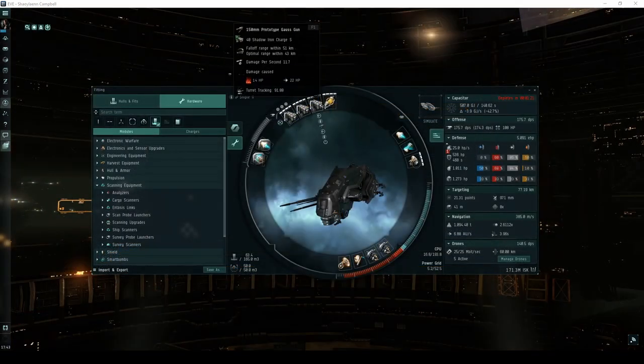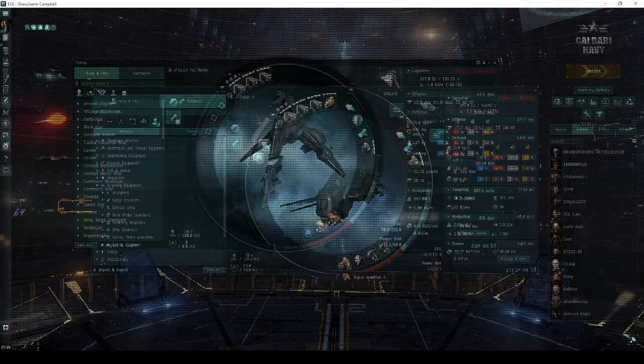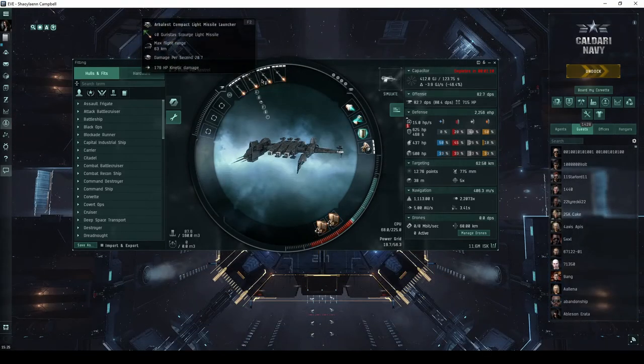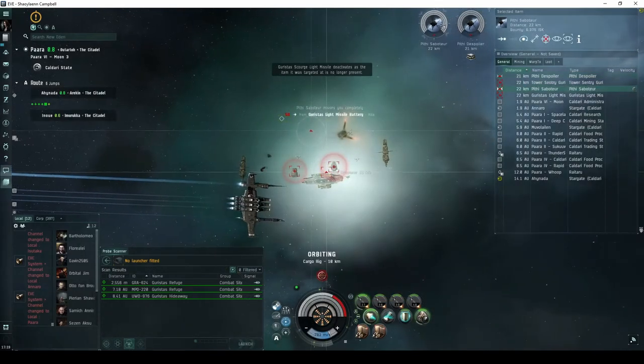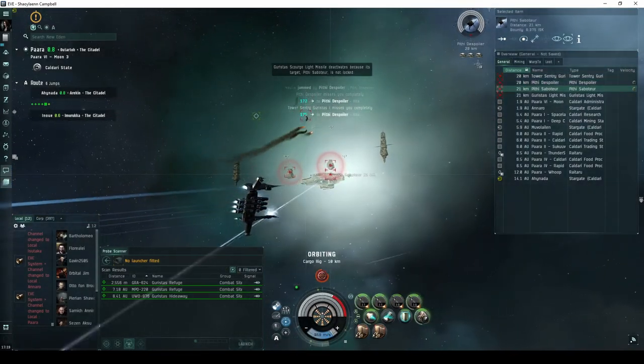A ship like the Ishkur fit with railguns is capable of running this site in two to three minutes. For newer Caldari pilots, a Merlin fit with railguns or a Kestrel fit with light missiles works almost as well. Almost any frigate or destroyer is capable of running the site quickly, with tactical destroyers being the most efficient.